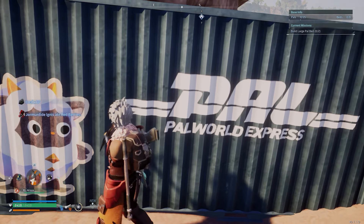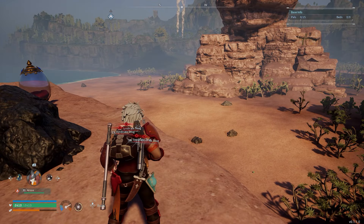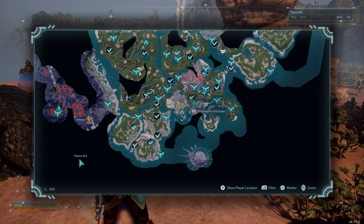I have turned up the resource gathering rate on this server so we're going to get a bit more than what you would get if you're playing with default settings. So basically where we are, we are in the desert here. This is our normal base. We had two iron bases, one here and one over here.